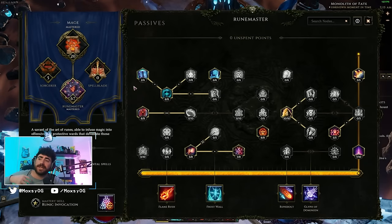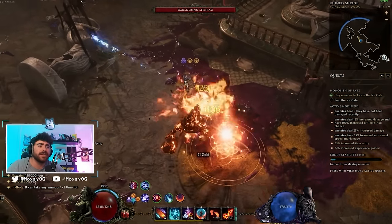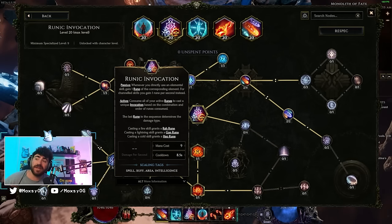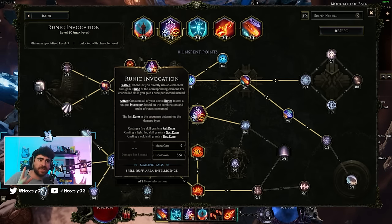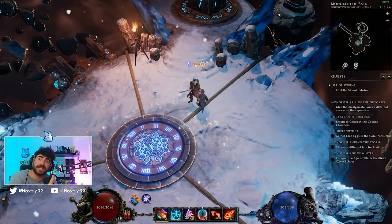Starting off with one build per class — our first build is the Hydrahedron Runemaster. Out of Sorcerer, Spellblade, and Runemaster masteries for the Mage, I found Runemaster to be the strongest. This build uses Runic Invocation as its main damage-dealing skill. Runic Invocation summons a different spell depending on the spells cast prior to it — a fire skill gives a fire rune, lightning gives a lightning rune, cold gives a cold rune.